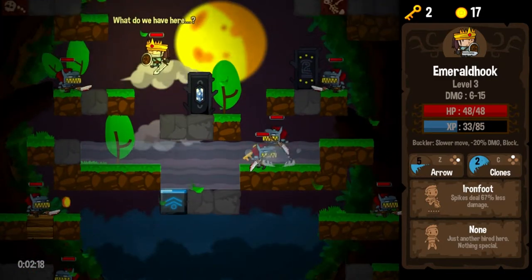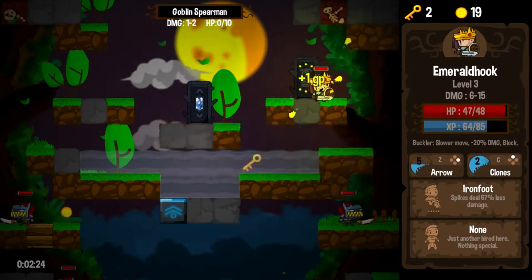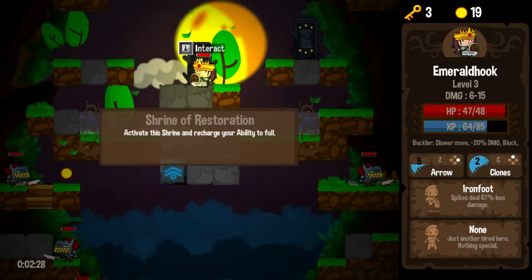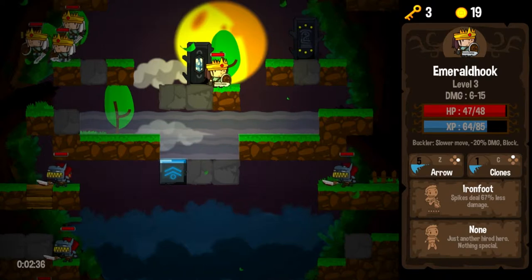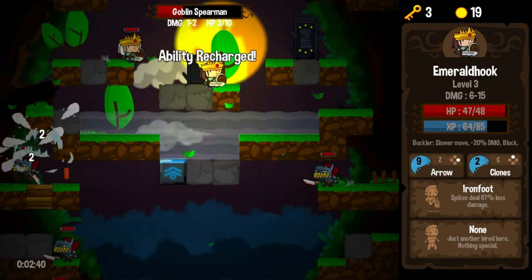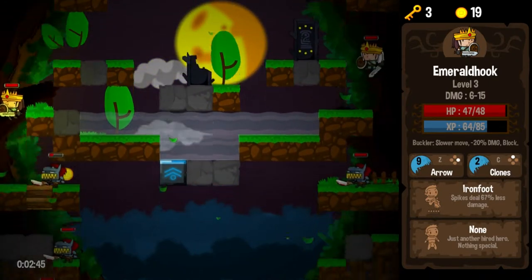We got ourselves a nice potion and some more gold for a key. Didn't actually mean to use that key there — just kind of zoned out and used it. But luckily the fates have rewarded us with another key down here to replace the one I stupidly used. Restoration — I'm down a few arrows, so I might as well use it. But before that, let me make a clone. These little three guys are going to run out and do a little damage for me.